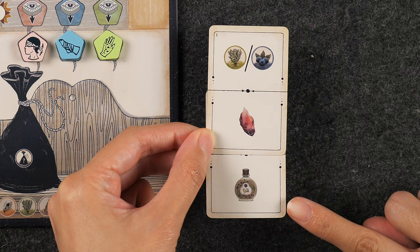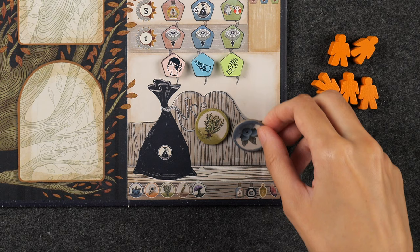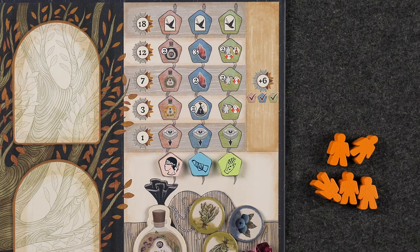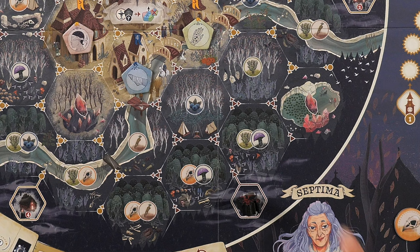If a bonus shows an option between two ingredients, you may choose a different ingredient each time. All ingredients, potions, and crystals are stored in the inventory at the bottom of your player board, and any gained loyal citizens are placed in the crowd section of the main board. Randomly determine the start player and hand them the start player token. Then, starting with the player seated to the right of the first player, each player places their leader pawn on any empty space marked with a gold or bronze symbol on the main board. Afterwards, give each player a player aid, and now you're ready to play.